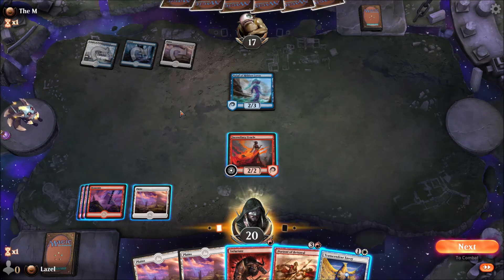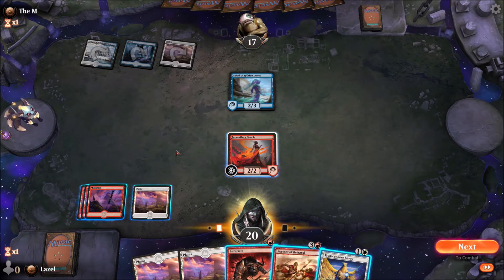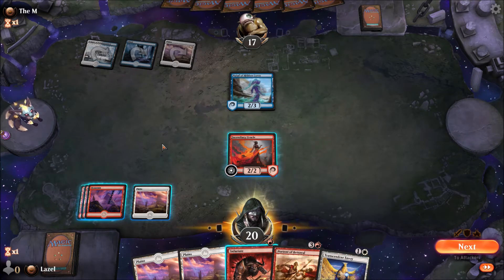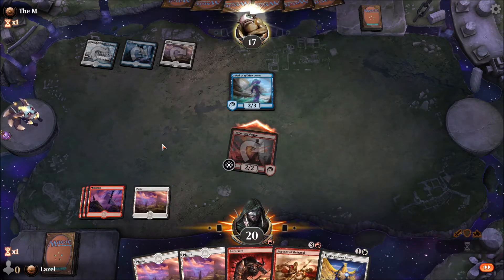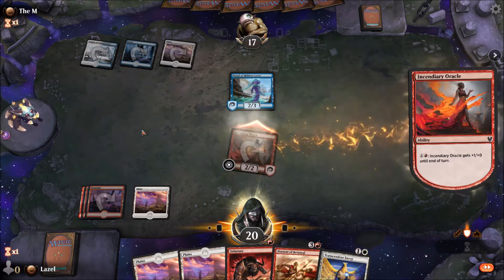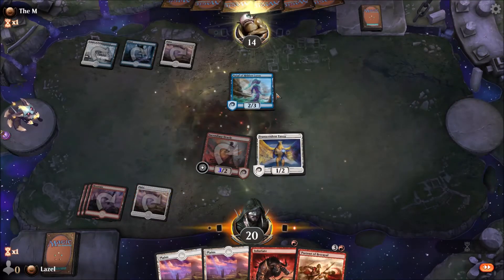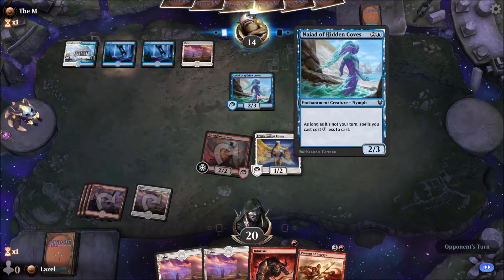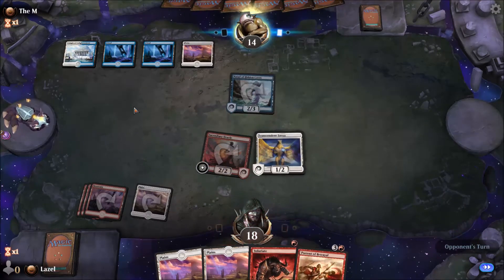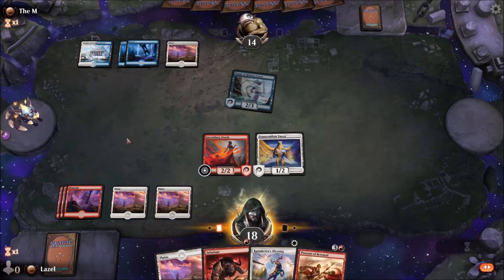I think I should still keep the aggression on and attack. If he wants to trade, I should buff up with Infuriate and follow up with the Transcendent Envoy. I have to keep the aggression up — he doesn't do a thing. So I'll buff up anyways and follow up with the Transcendent Envoy. I don't know what he's trying to do. He can hit me — I know that I'm way more aggressive than him. I have a lot of answers if he does stuff.